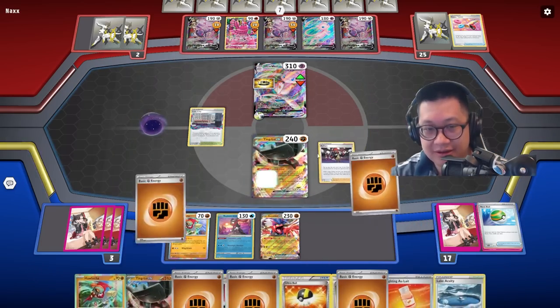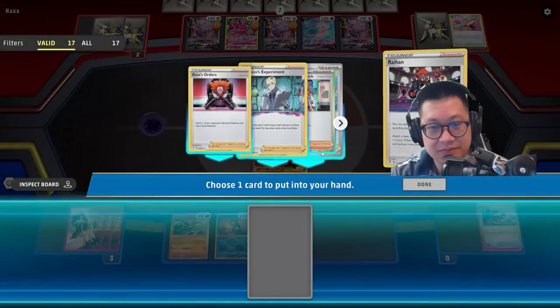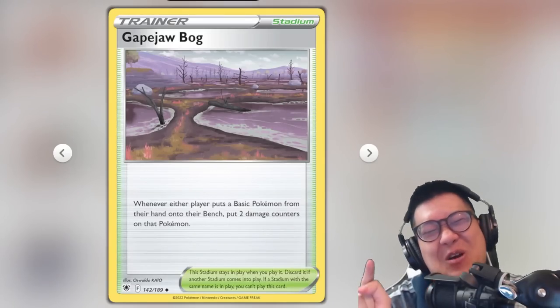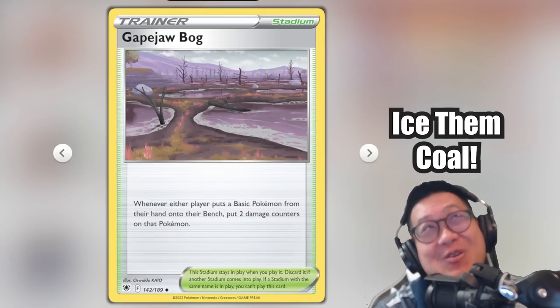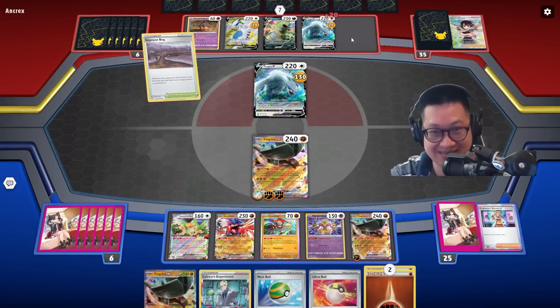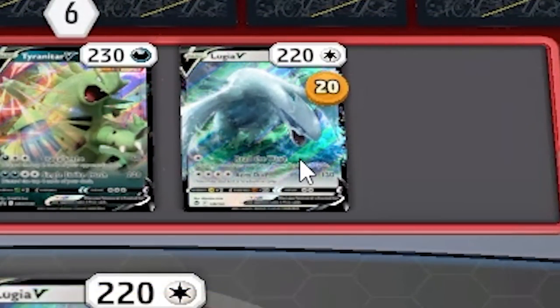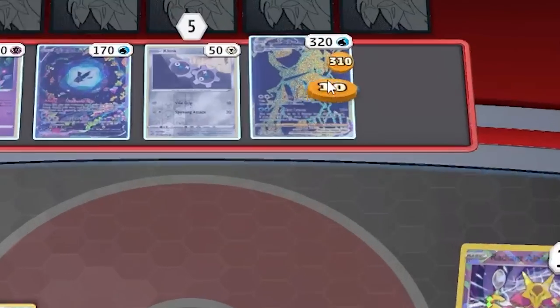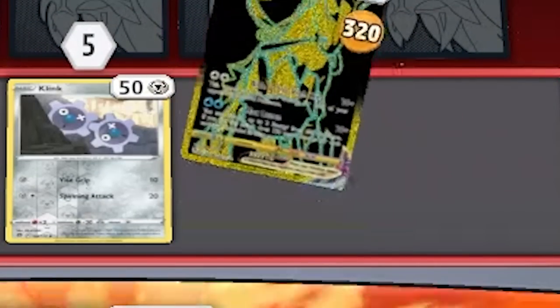Raihan was way more solid than Gutsy Pickaxe. It is a better way to end with Koraidon because you don't end your turn. Gapjaw Bog will ice them cold. When your opponent grounds their Pokémon, they'll get hurt and that shuts off their abilities.